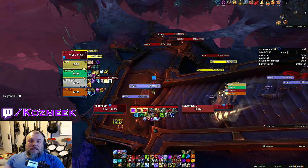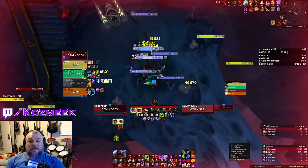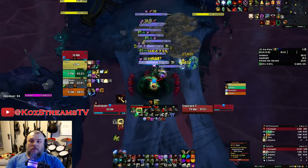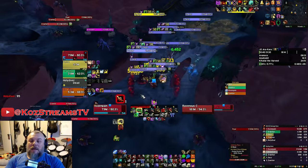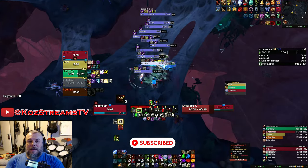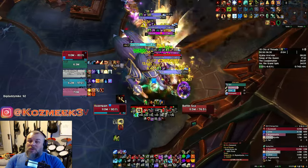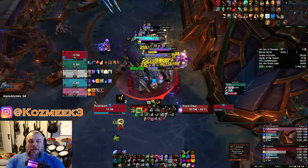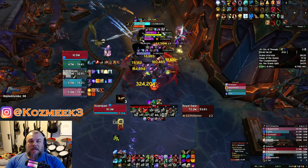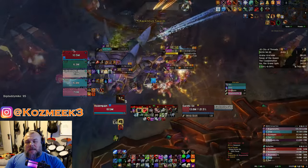We also did an 11 Ara-Kara that we two-chested, giving me 15 points and bringing us to 2709. That 11 Ara-Kara will be posted to the YouTube channel Friday afternoon. We also jumped into some 12 keys — we had a 12 Ara-Kara to start the week and were only eight seconds over time. Unfortunately the last boss farmed the group: seven deaths to the last boss alone and twelve deaths total. We tried a City of Threads that never made it to the first boss, and a Dawnbreaker that made it past the first boss but had trash issues. Most 12s disbanded — people were kicking, standing in bad, and at that level everyone gets one-shot basically instantly.